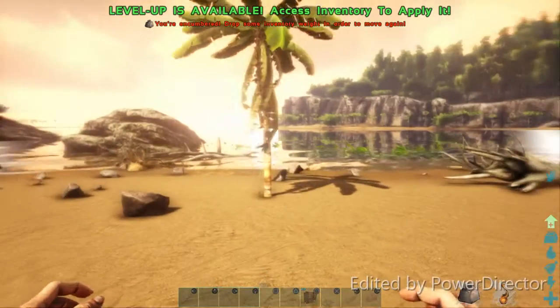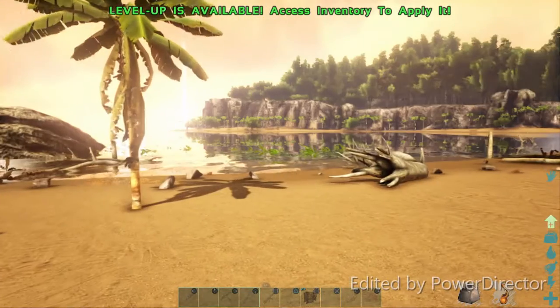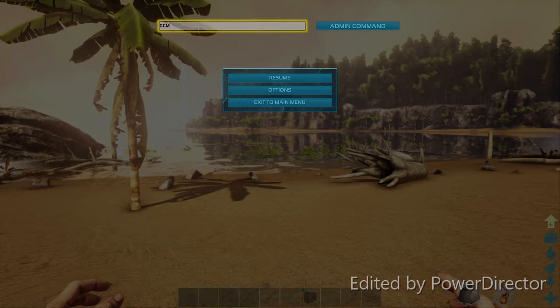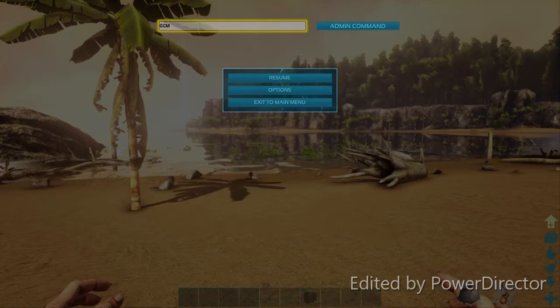The next command on the list is how to go into creative mode. As you can see I have all this weight on me and I'm really hot. Let's go into our admin command bar. We're going to type in 'GCM'. GCM stands for 'Give Creative Mode'. If you remember that, you just need to type in those initials and you can go in and out of creative mode just like that.